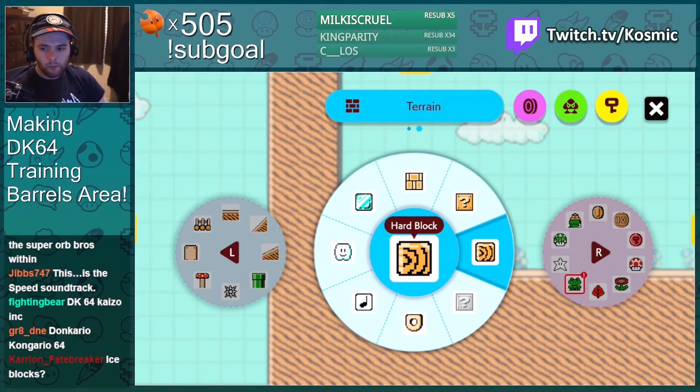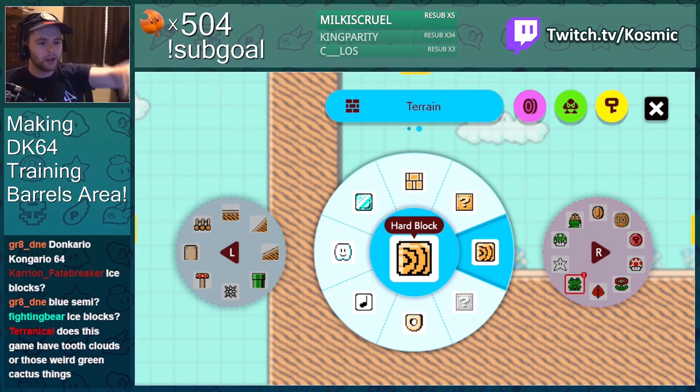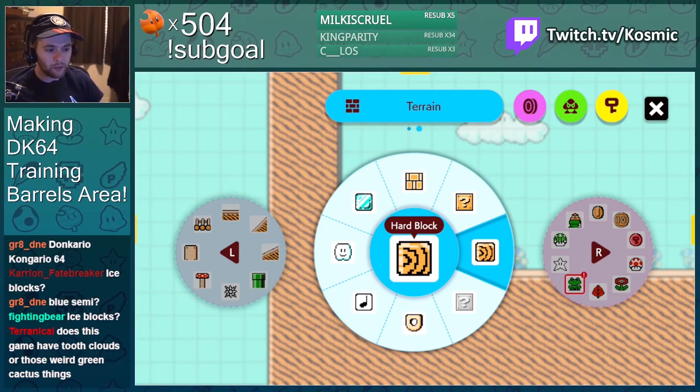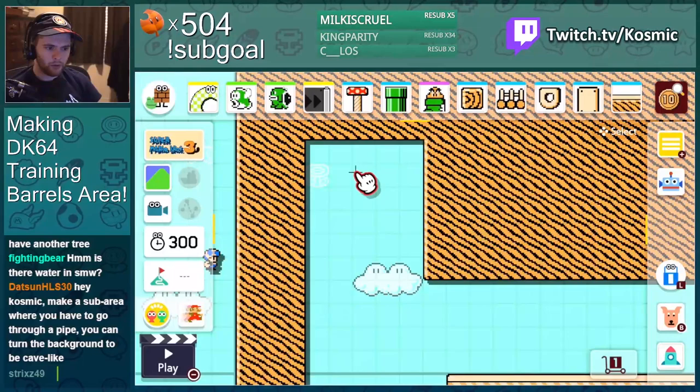Guys, how do I make a waterfall? Mario Maker 1 people were like 'give us slopes,' and here I am in Mario Maker 2 saying 'let me properly place water please.' Can we just have little sections of water? Do we have to have fixed tide levels only in certain themes? Let me use water better. Anyway, rant over — this is going to be the cave, just a fun bonus area.